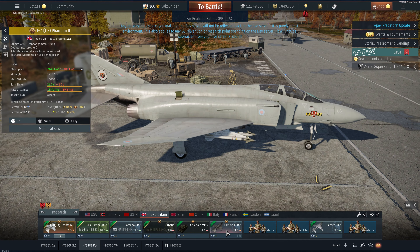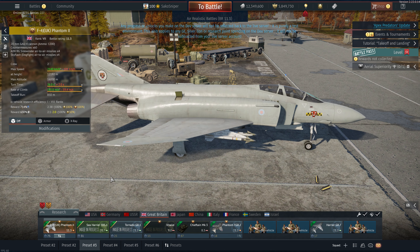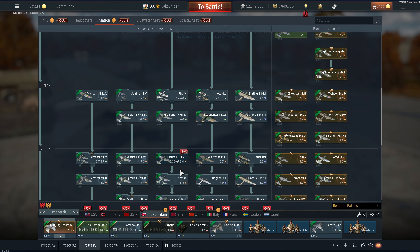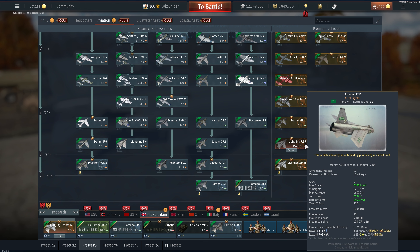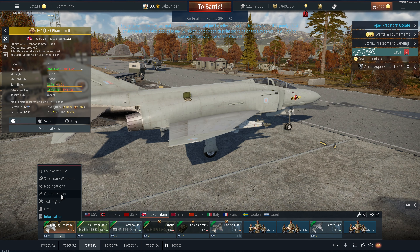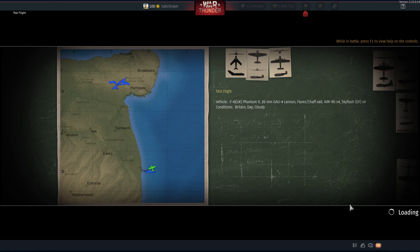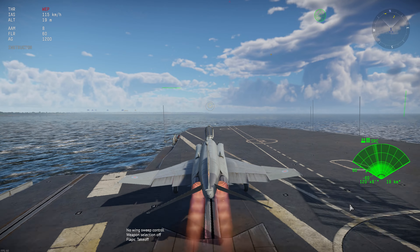It's basically just a copy-and-paste FGR2 with slightly worse engine performance. It'll be pretty decent as a grinder but I don't really see it being game-breaking. I would have liked maybe a premium GR7 Harrier or a premium Tornado. I already have pretty much everything in the British tech tree so it won't really affect me. We'll take it out into a quick flight — I'm tired today, it's been snowing all morning and I had to defrost all the cars.